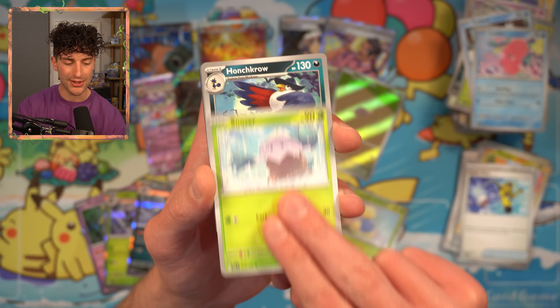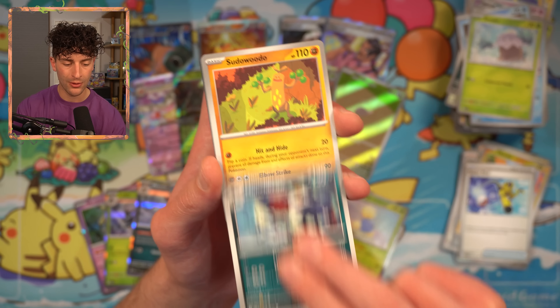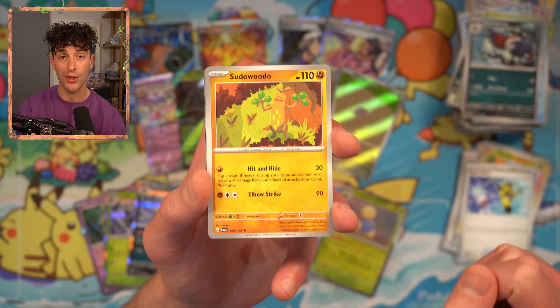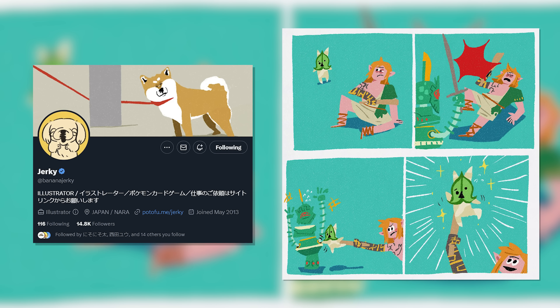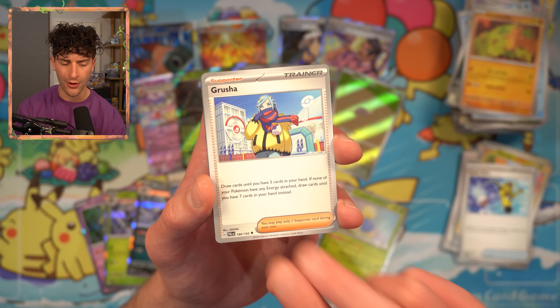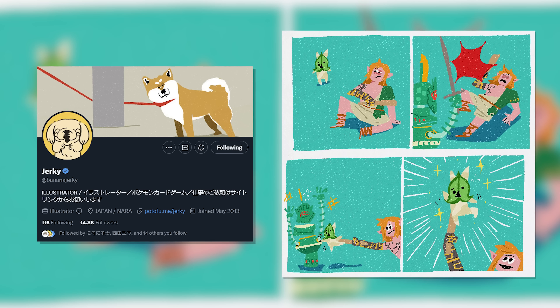We have Luvdisc, a Snom — that's actually pretty cool, by Tide Arkitsun. We got a Honchkrow. Sudowoodo — this is nice too, by Jerky. Jerky's a really cool artist that debuted in V-Star Universe and they've been a recurring artist since. Grusha, my beloved, but not Iino who I really need. Sudowoodo — this is a really nice card, illustrated by Jerky.